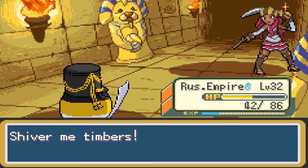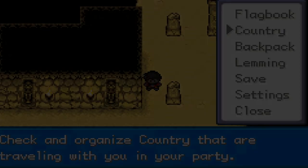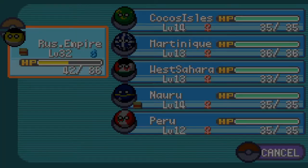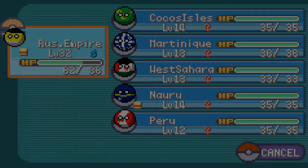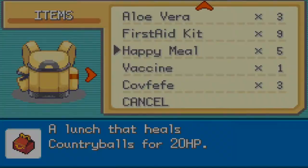She said, 'Going back to the Captain empty-handed is going to hurt me.' Oh, reputation — well, you shouldn't have lost there. So let's go to our backpack. I gotta heal up the Russian Empire, who's basically carrying this team — if you look at the levels of the other Country Balls we have. Give them a Happy Meal, that's like 20 HP. Give them a second Happy Meal. Second Happy Meal really helped them out. They're almost back at full HP. That's good.